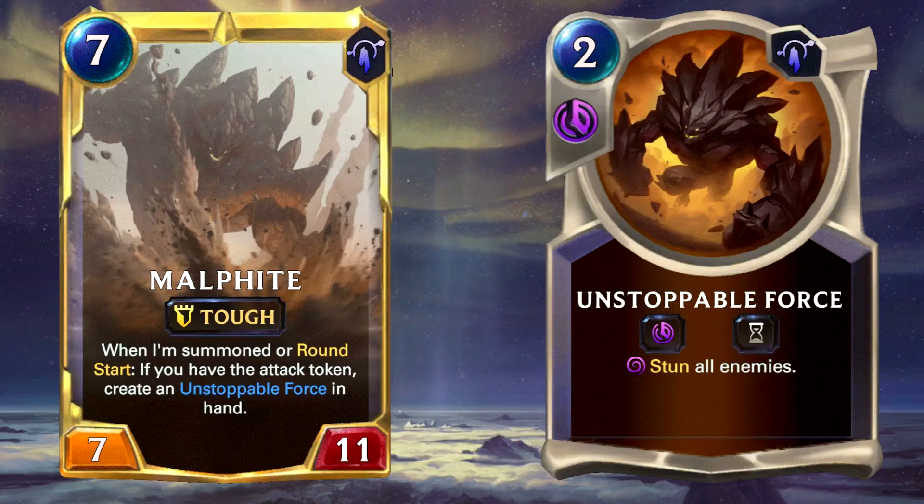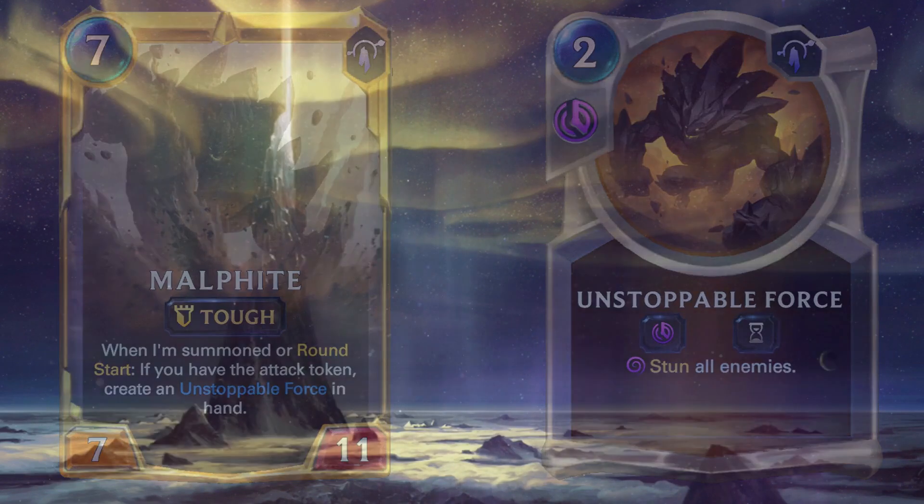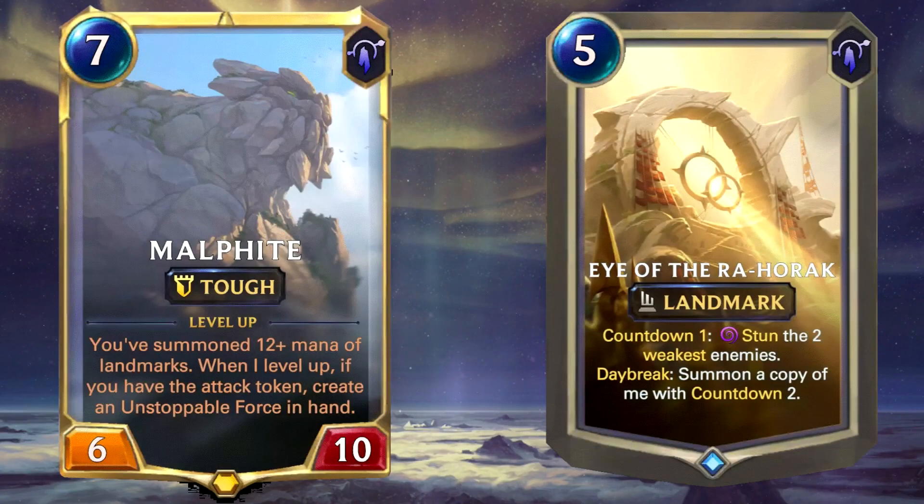In the late game you can close the game nicely thanks to Malphite alone. When he levels up and you have an attack token, he creates an Unstoppable Force in hand which stuns all enemy opponents — a brutal combo. If you're having problems leveling up Malphite, it's basically only doable thanks to Talia's ability of being able to copy an expensive landmark. The Eye of Ra'Horak is perfect as it summons 10 mana worth of landmarks, which basically levels up Malphite on the spot, not to mention it's also a very good tool to stabilize the mid game and safely transition into that late game stage.